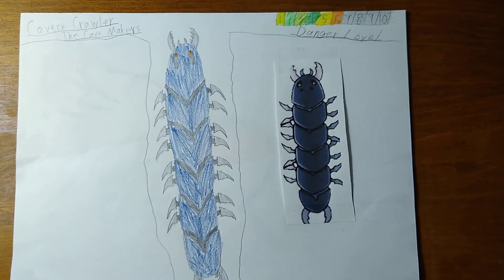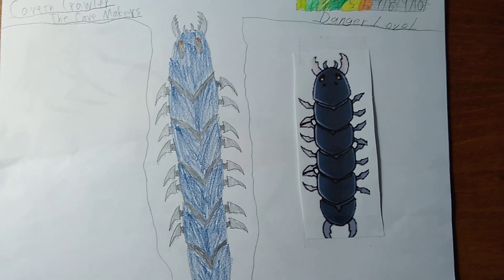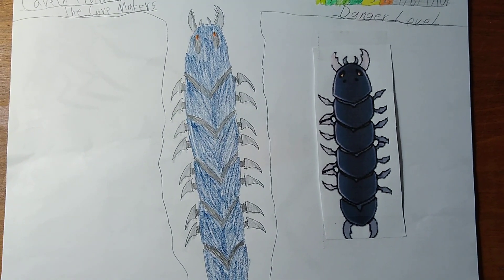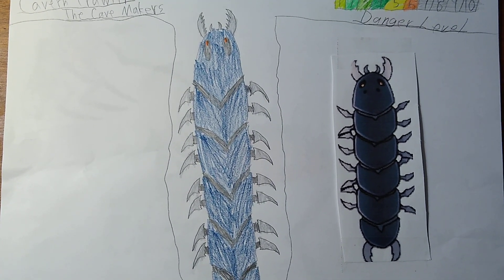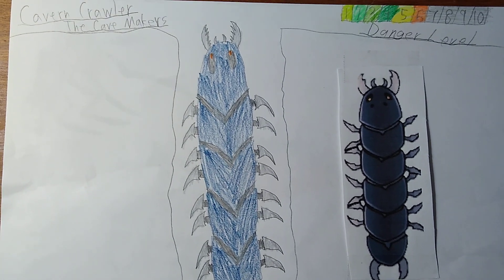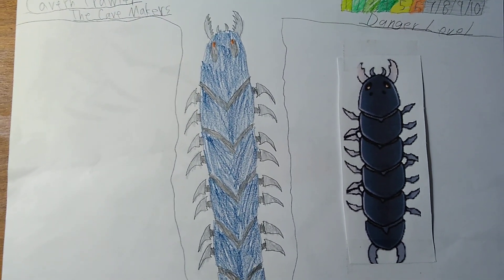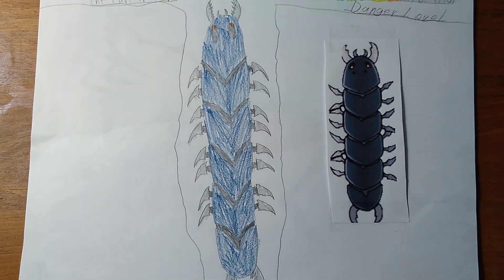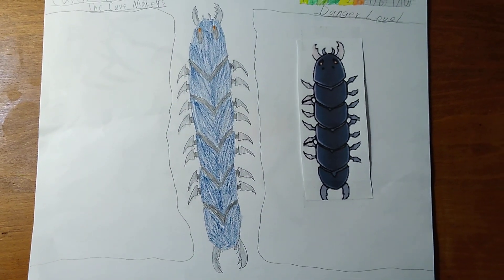Habitat: the underground and mountains. Cavern crawler gear: armor made from a cavern crawler's shell is two times harder than a devouring crawler's shell, with an armored head. The tools and weapons made from the mandibles of the cavern crawler are as sharp as steel.